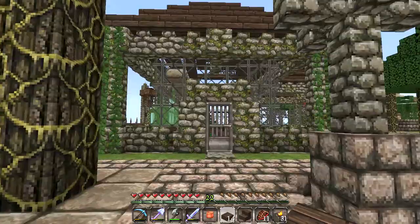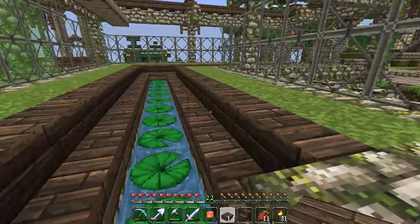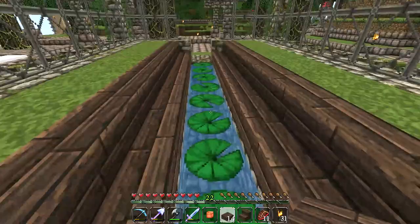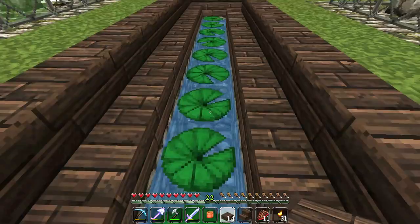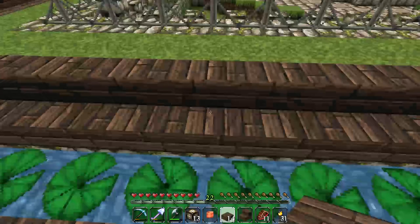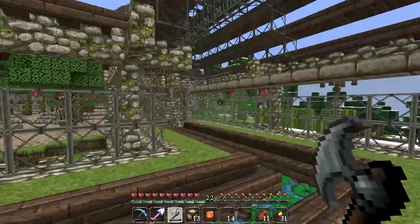One of the biggest suggestions you guys made, which I implemented, was this underwater canal with lily pads on top. I thought that was such a beautiful idea I had to try it out, and I'm very happy with how it's turned out. One of you also suggested adding glowstone underneath these lily pads to get a really cool effect, so that's what I'm going to do right now to start this episode — let's get some glowstone added underneath these lily pads.